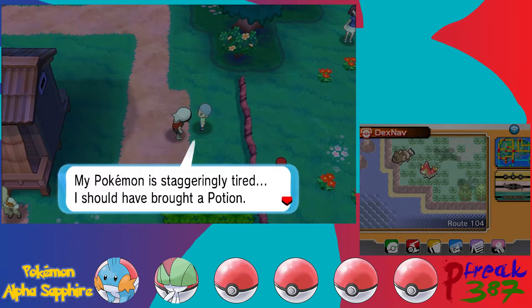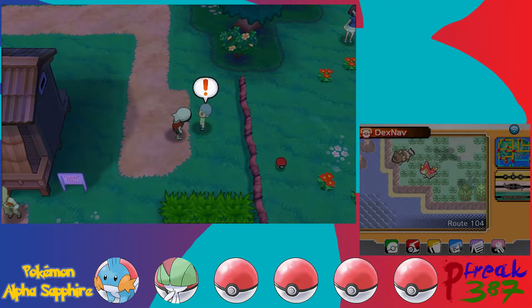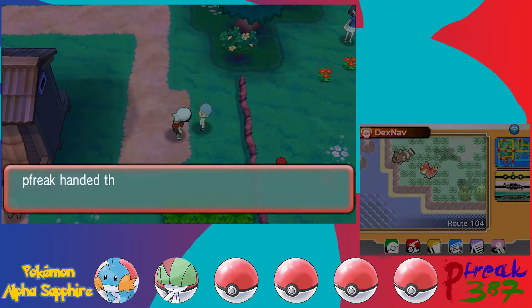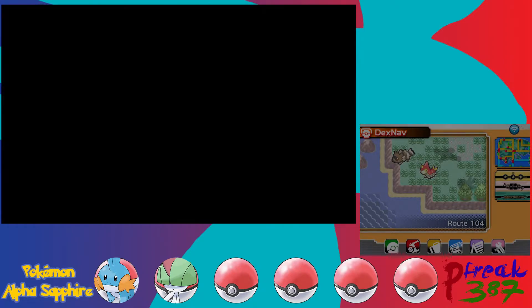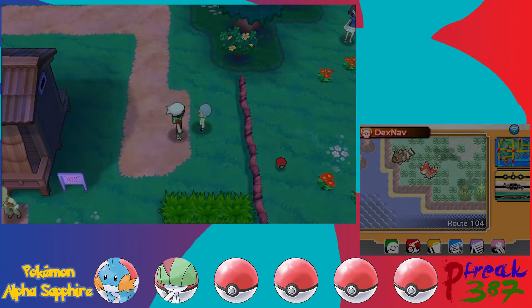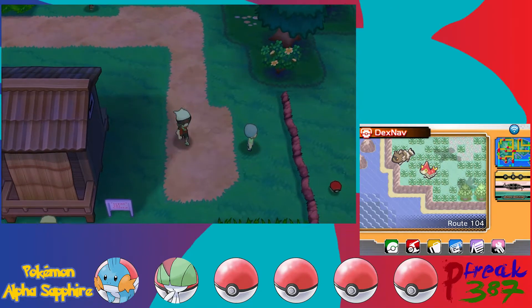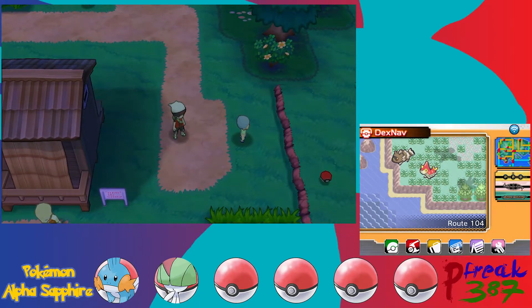A trainer says his Pokemon is staggeringly tired and asks if I'll give him one of my potions. Why not — there you go. And he just says thanks and that his Pokemon made a complete recovery. That's it? You know there's a Pokemon Center just around the beach, but whatever.